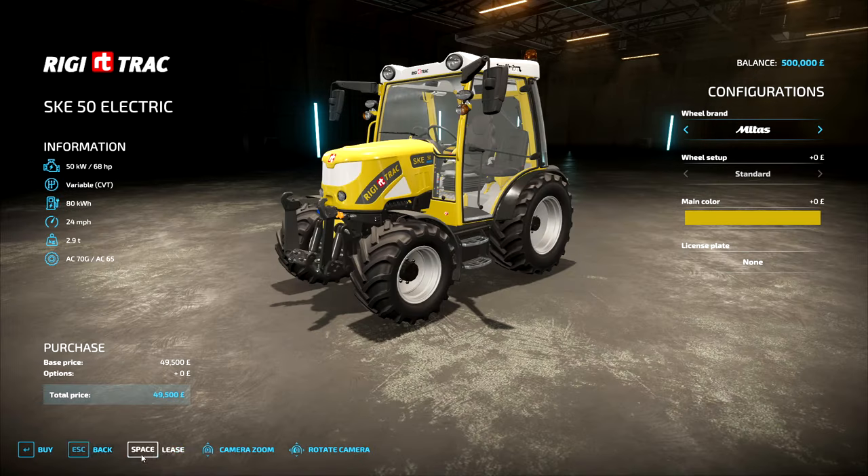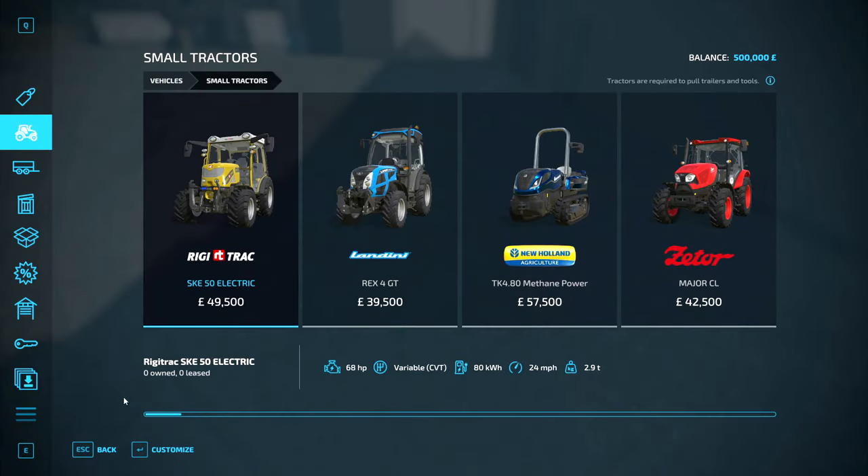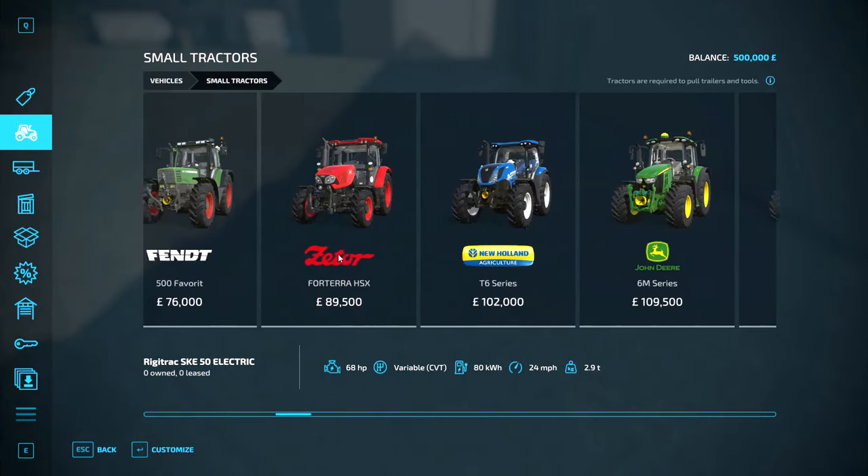I don't even know how much money we have currently, so let's go ahead and go into this. I don't think I want one of these. We have 500,000 — that's actually a pretty decent amount of money. I don't want to go for something small, though, so let's see what we can go for.